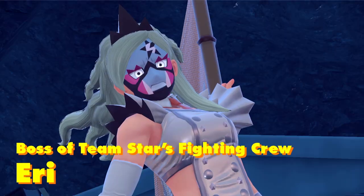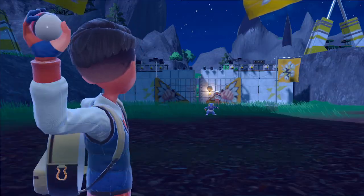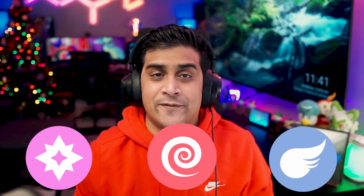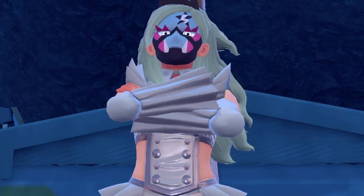This Team Star boss is going to be ranging in levels 49 to 50, so make sure your Pokémon are well-leveled before you fight this one. The final Team Star member you're going to be fighting is Eri, part of the Fighting Crew. You're going to be taking out a grunt before you fight — just Croagunk and Primeape. The really effective Pokémon to use against this crew are Fairy, Psychic, and Flying. Be careful bringing a Psychic Pokémon to that first fight at the gate, because Croagunk knows a lot of Poison moves. Otherwise, it should be an easy fight, and defeating all the grunt Pokémon should be a joke with your Fairy, Psychic, or Flying types.